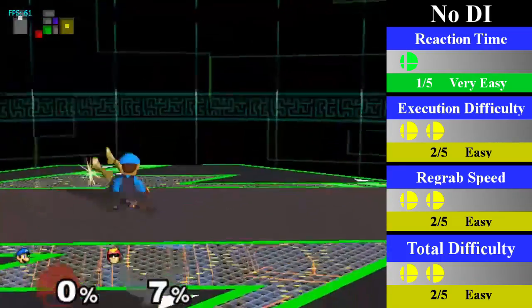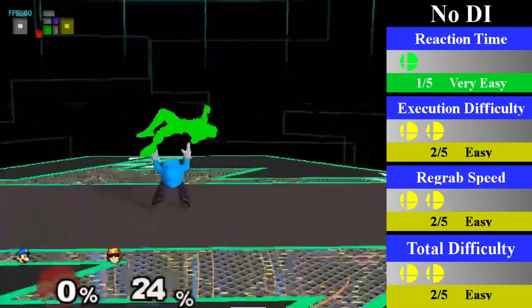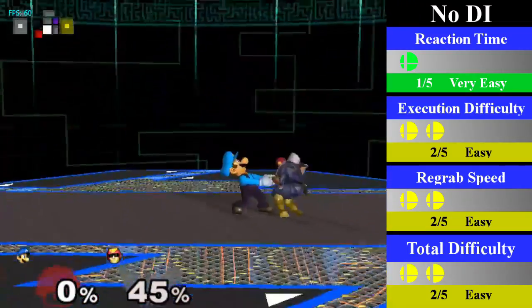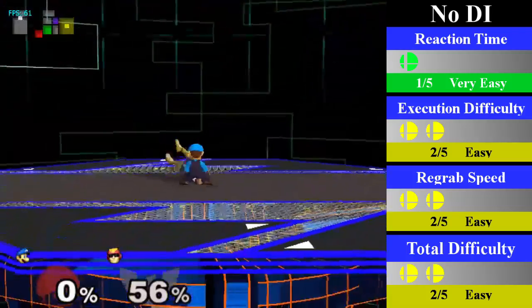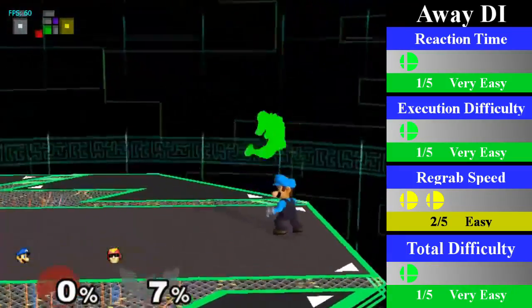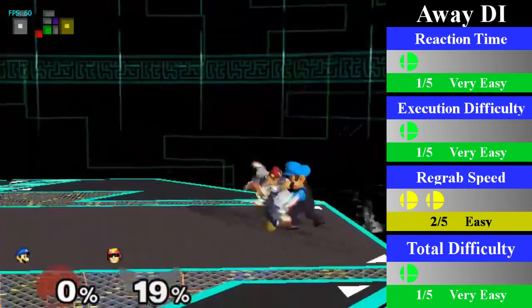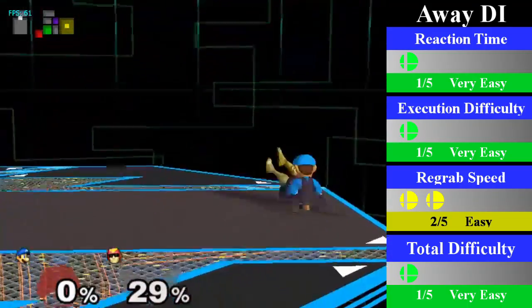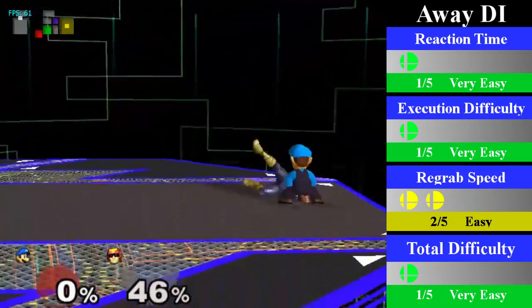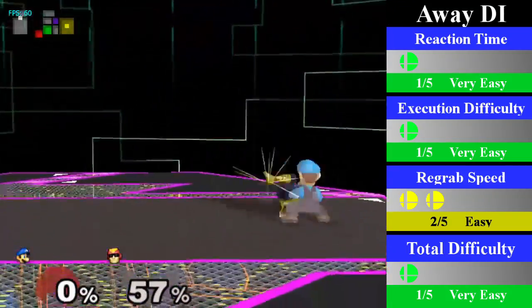For no DI, Luigi can chain grab from 0-64%. For 0-37%, he just needs a turnaround regrab, and from 37-64%, he needs to do a turnaround dash jump cancel regrab. You can end this with any aerial of your choosing. For away DI, Luigi can chain grab from 0-57%. From 0-40%, he just needs to do a standing regrab, but from 40-57%, he will need to do a walk regrab. You can also end this with any aerial follow-up or an up B.